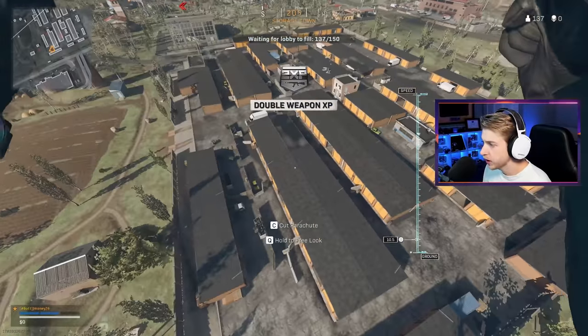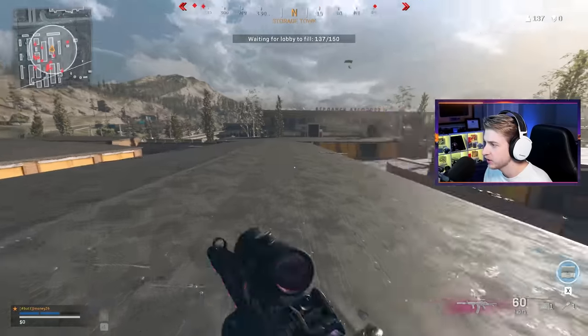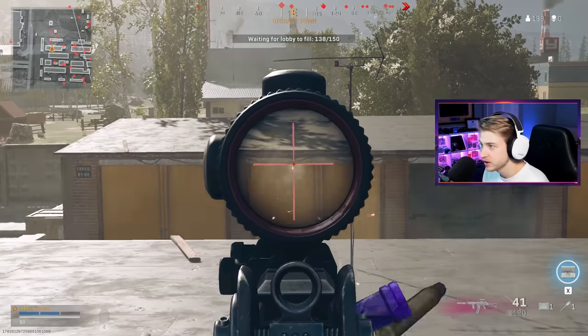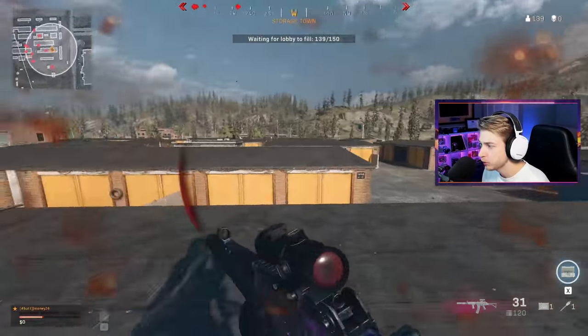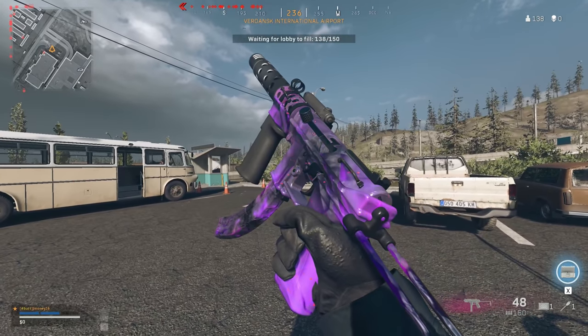We're in pregame warm-up here, and a nice little feature they've added to warm-up is that you can actually choose your class and use it while warming up. And as you can see, looking at this Krieg, the recoil is almost non-existent — it hardly moves at all. And now the more important part: what do the camos look like here? I think they look really nice.